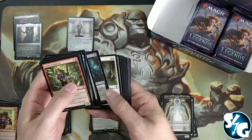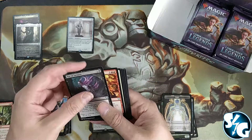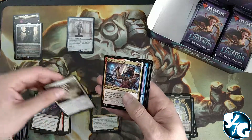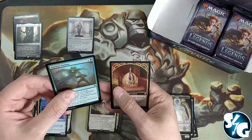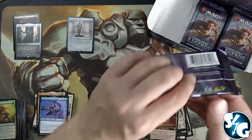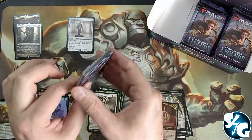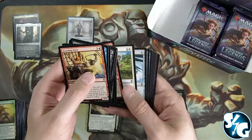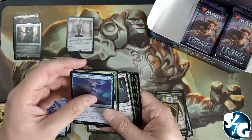The Innistrad set that's coming out is one that has werewolves and vampires, so I'm really curious how that's going to work. Soul of Eternity, or Rayav. And a foil common — the Ancient Animus — with the Monarch token. There are actually two Innistrad sets coming out: one at the end of September and another one somewhere in November from what I've heard.